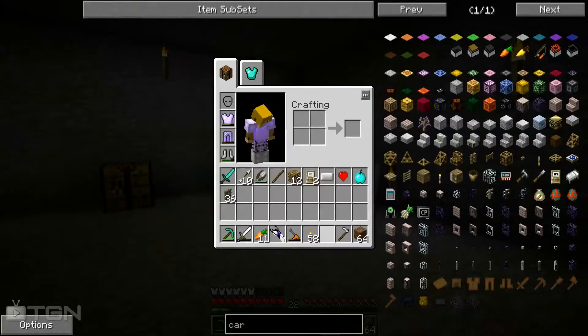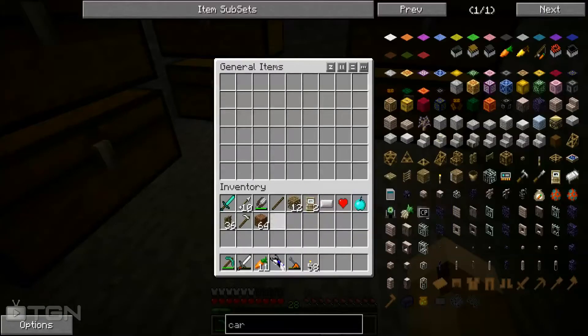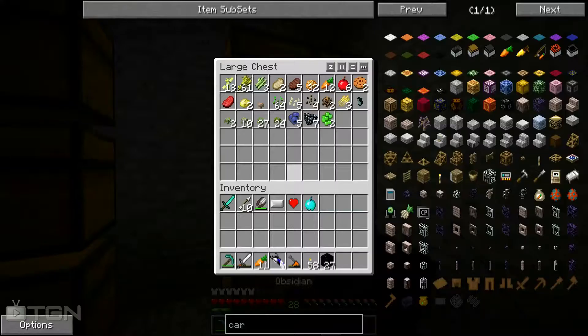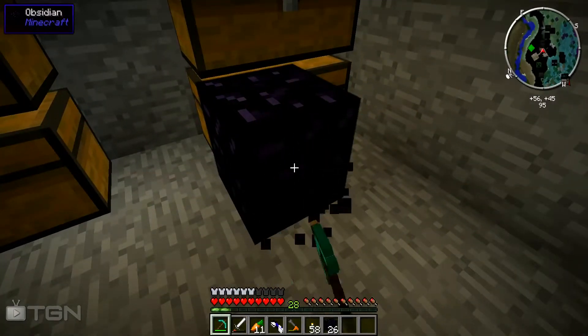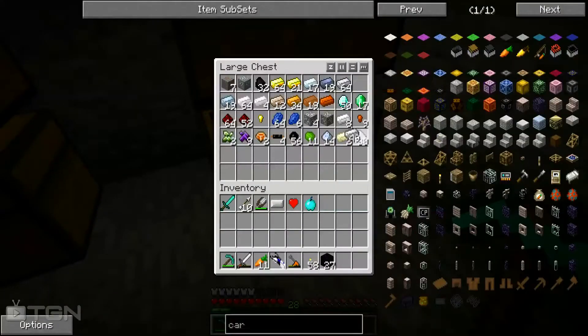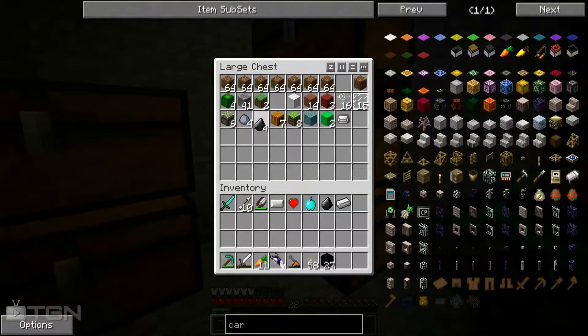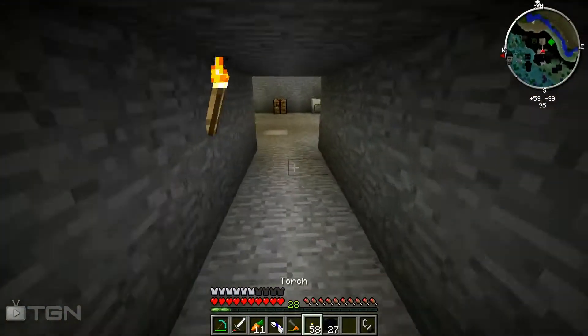I want to put glowstone inside, which is in the nether. Let me put this stuff away and get my obsidian out. I found a nice lava pool and dumped a couple buckets of water in there — that gave me some obsidian. I already got 27 so I don't know what else I'll need obsidian for, but I'm sure I will. Now I have a flint and steel — let's go make the portal.